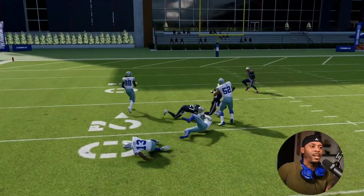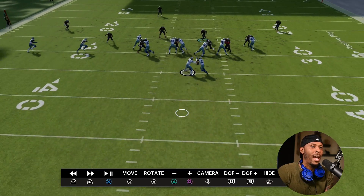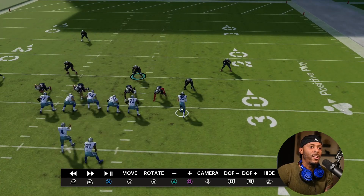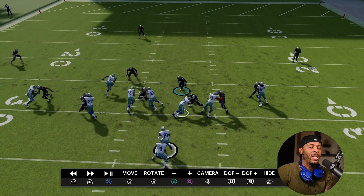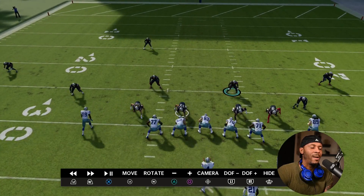In instant replay, you can see where that gap is — right here. Watch how this defender comes up and this guy goes into the box to get that linebacker. We get that double team to the play side like expected. The double team always comes to the play side.